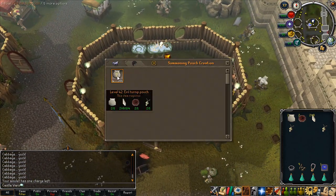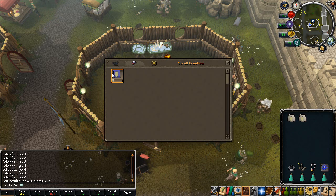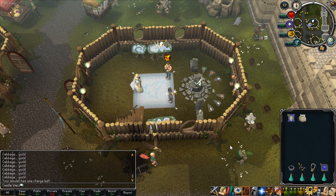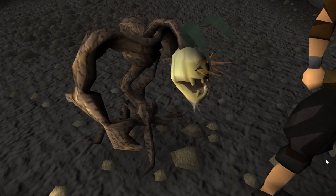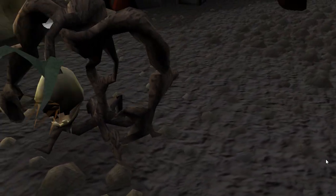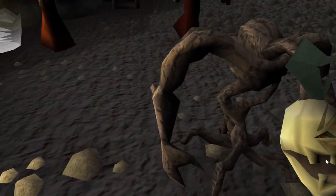Now on to the summoning familiar — this is actually one of my favorite summoning familiars. The farming requirement is 42 farming and the summoning requirement is 42 summoning. The familiar is the evil turnip familiar; you make it using crimson charms and carve the evil turnips — just right-click on them and click carve — then use it as the summoning second ingredient.